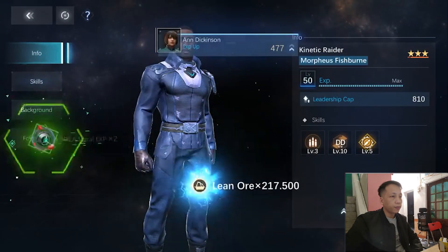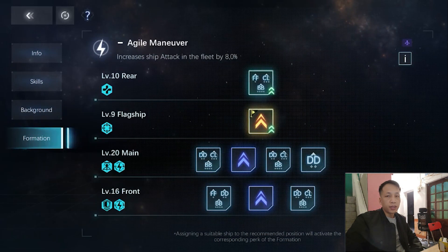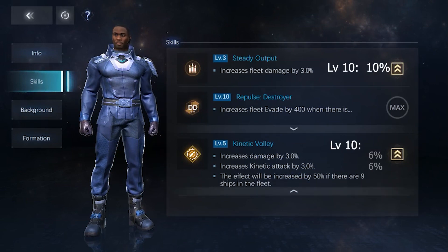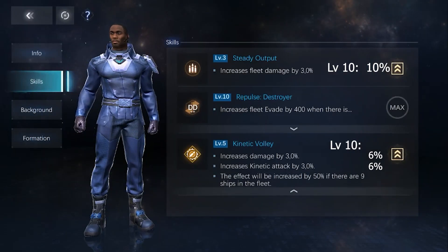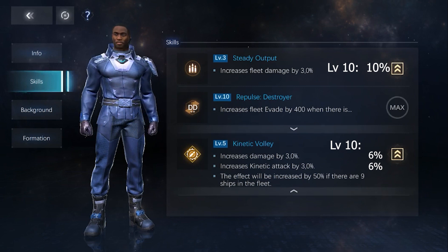Morpheus has more offensive skills than defensive, with around 9% kinetic damage and 19% overall damage, plus an additional 400 evasion boost at max level and conditions. This is also equivalent to other 3-star Admirals.